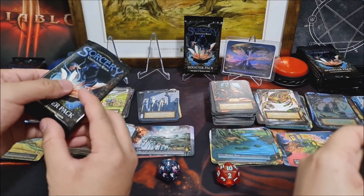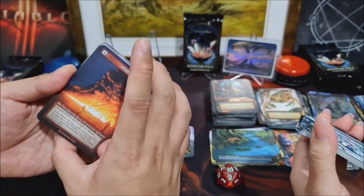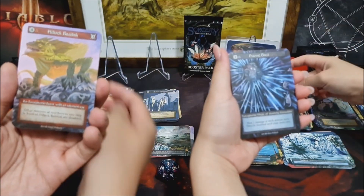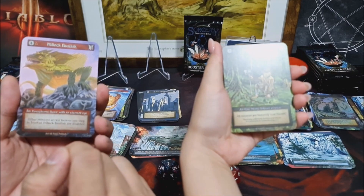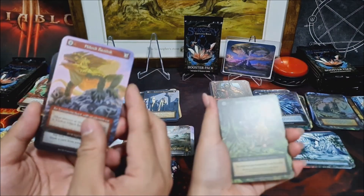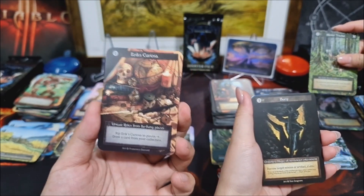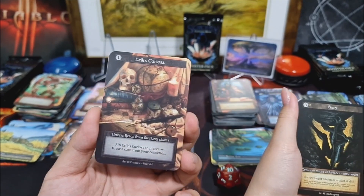Finally I see something foil! Can you see the shiny thing here? Let's go — Exceptional. Fireball, very classic. Oh, Recall is so beautiful. Hillock Basilisk by Alan Polak. You've got an Elite Mortal, Master Tracker — all enemies permanently lose stuff, that's a cool ability. By the way, if you guys are following Alan Polak, he is doing his Sorcery artist proofs — you have to reach out to him directly. Oh, oh, oh my gosh — it's Eric's Curiosa! Unique Relics from far-flung places — this is paying tribute to Magic's Chaos Orc.